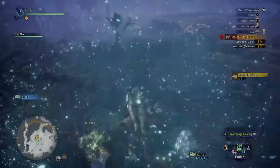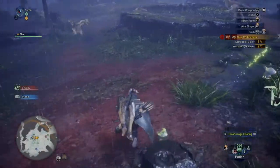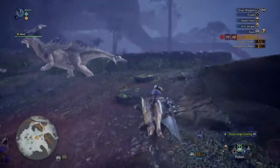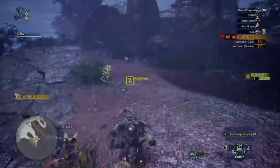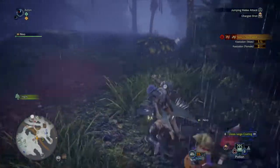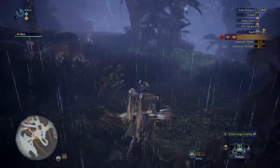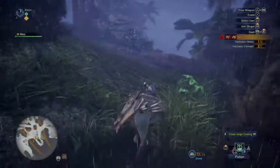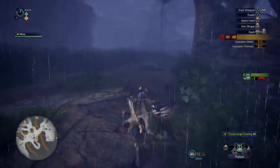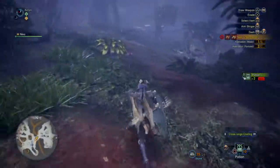We're gonna get some health real quick. If you follow this path, it goes in between the water on the left-hand side and the cliff on the right — there's a center path you can go down. Now that we're getting back on the road, slow it down. I'll show you this overview where you can always check to catch the Kestadon — they're always down there. There's always at least one pack from the beginning, and once you kill this pack, another pack migrates down there.